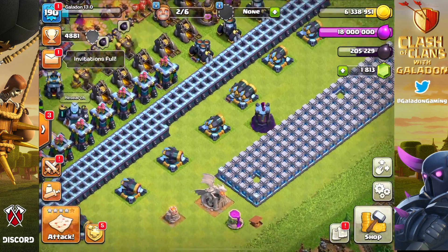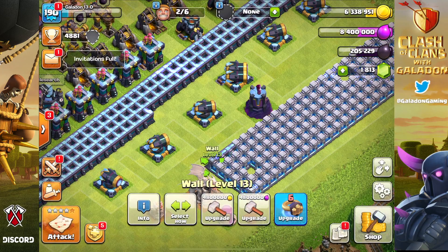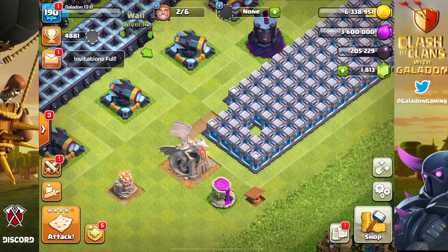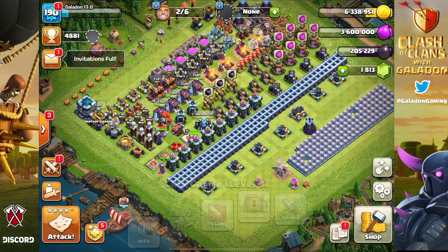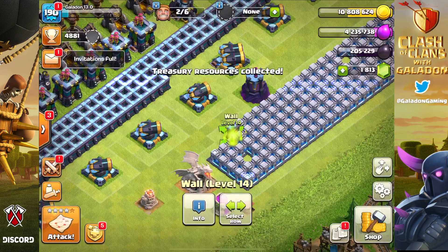I completely forgot about the tons of troops that need upgrades and spells over in the lab. So I'm just throwing up walls like I did at Town Hall 9 and didn't even really think about it — but unfortunately that's Galadon. We've got some level 14 walls going now.